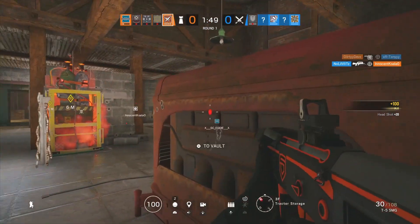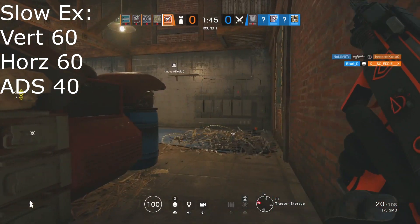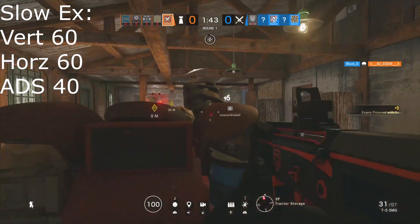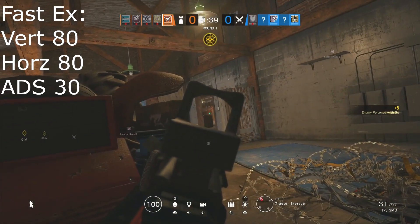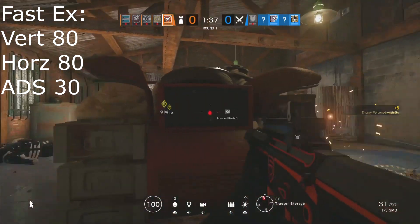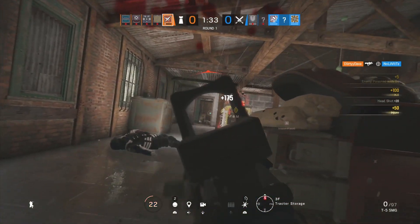You guys can definitely try out my sensitivity, but it might not work for everyone. If you prefer a slower sensitivity, set your vertical and horizontal at the lower end of the range and your ADS at the faster end. If you prefer a faster sensitivity, set your vertical and horizontal at the higher end and your ADS at the lower end of the ranges I've given.